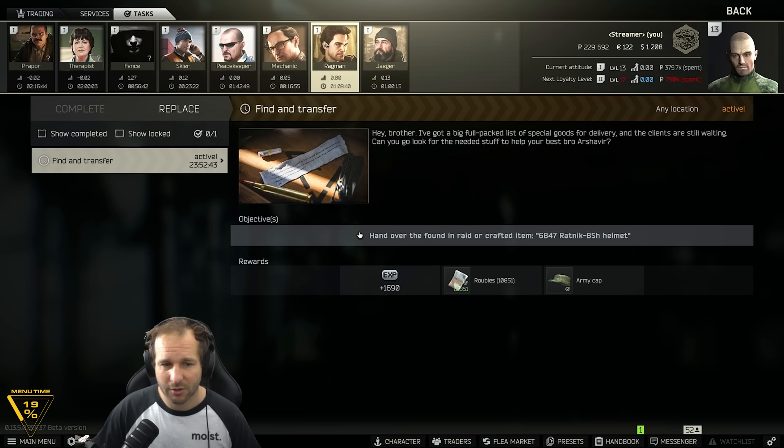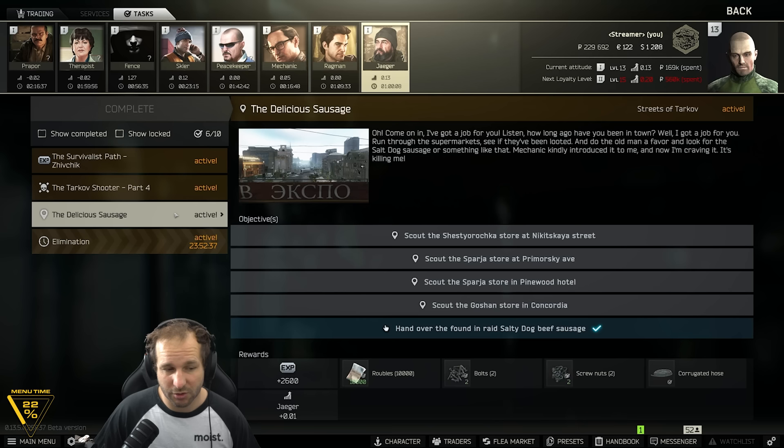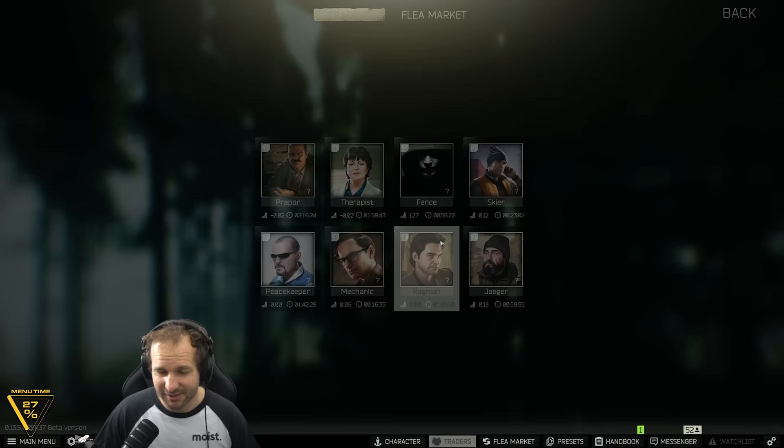We don't have any good SMGs until we have Peacekeeper Level 2, otherwise I'd try to do that on factory. So this is the primary task I want to get done. We have to go to the four food stores and we've already handed over the sausage. Whilst we're there, we're going to try and do the dehydration task — there are a couple of tricks you can do for that.